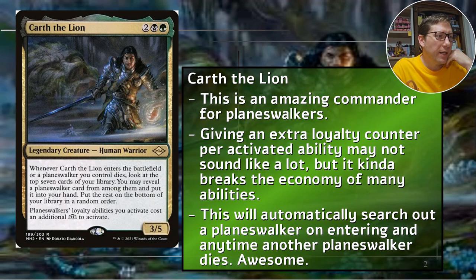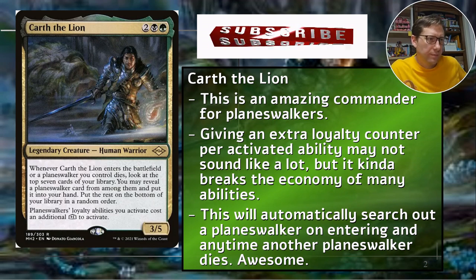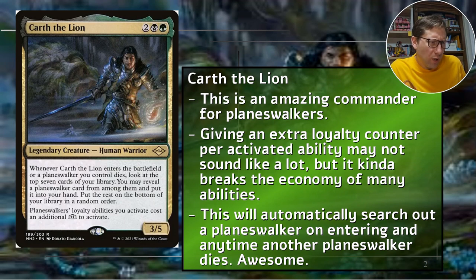Karth the Lion is two Golgari - black-green - and he's a 3/5. Whenever Karth the Lion enters the battlefield or a planeswalker you control dies - that's a big 'or' - look at the top seven cards of your library. You may reveal a planeswalker card from among them and put it into your hand. So anytime he enters, you're going to search out a planeswalker, and planeswalker dies, search out a planeswalker. There are 19 planeswalkers, so in seven cards, if you're not able to find one, that would be weird - statistically unlikely.